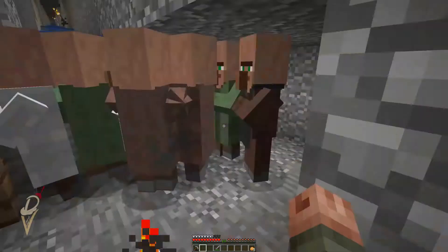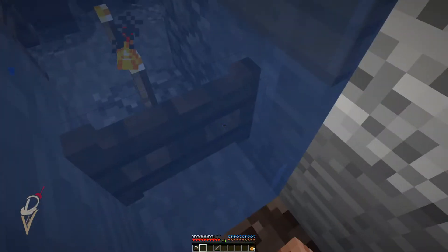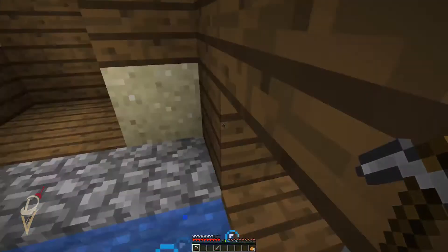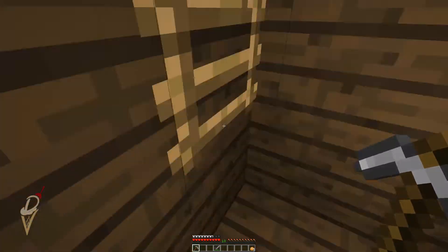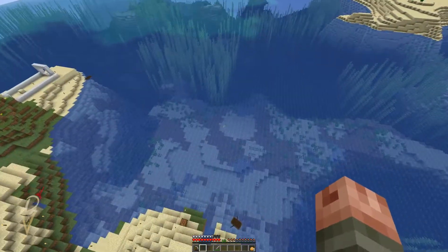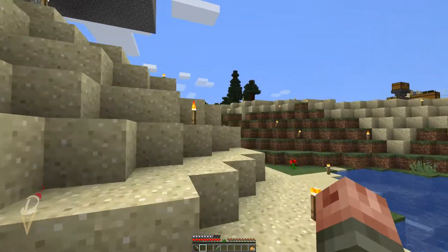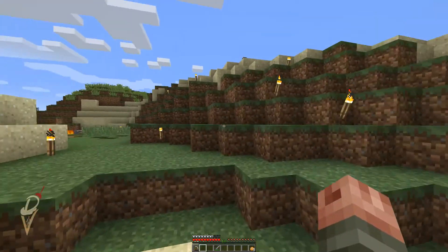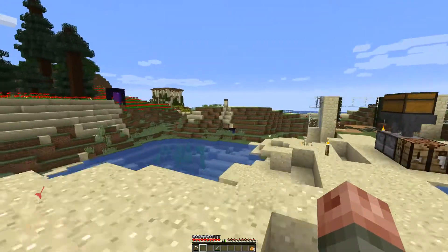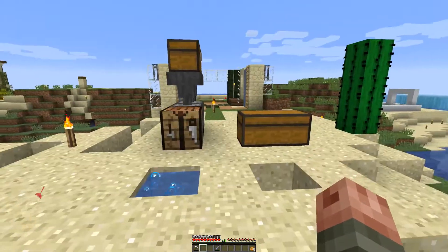Should we do the villager trading hall at my place or here? I think if we did it here we should get with someone else, because designing it and making it pretty - I don't really want to deal with that. I have no issues doing all the wiring and getting the villagers in place - I actually enjoy that. But making it pretty and designing it? You want a big stone box, I'm your guy. You want it pretty, I don't know.